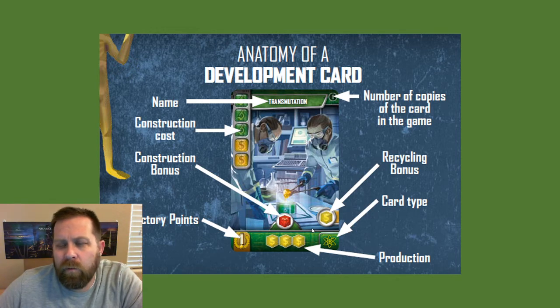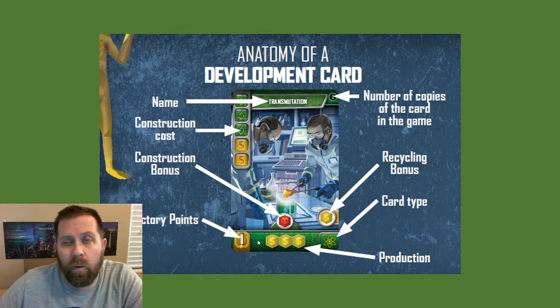The game centers around development cards, which represent science, buildings, or other things you are going to construct to advance your Empire. In the upper left, each card has its construction costs — the resources you will need to generate in order to construct that card. At the bottom, it will have its production value — the resources it will contribute to your Empire after it is constructed. It may also have victory points indicated in the lower left corner, which is what the card will be worth at the end of the game.